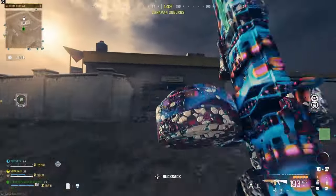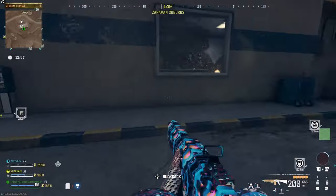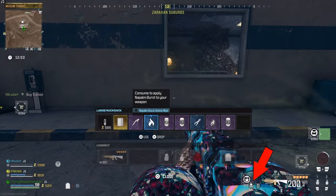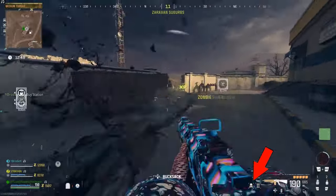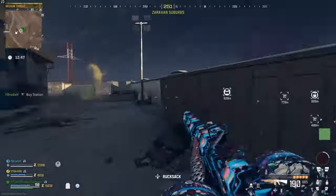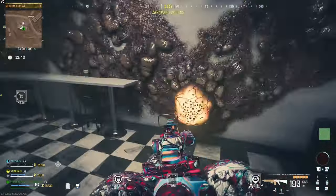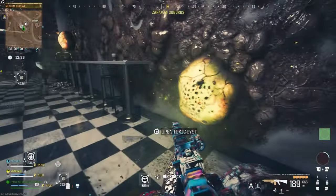The next item we're going to go over is the pill bottle. The first thing we're going to need for this is to have the brain rot ammo mod on our weapon. You can see down in the bottom right corner I already have it equipped on my gun, so go ahead and find this ammo mod or craft it in your schematics before coming in, equip it onto your gun, and then we want to head over to an ether nest.